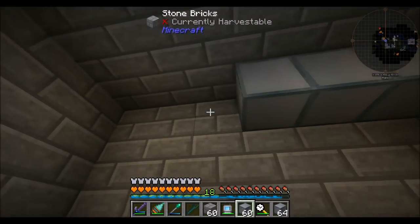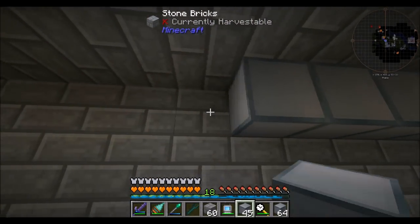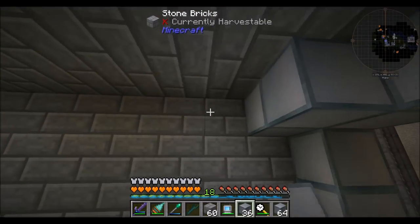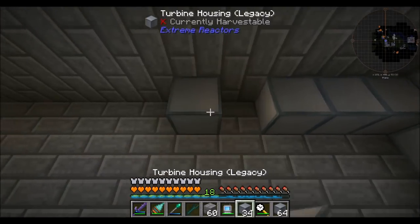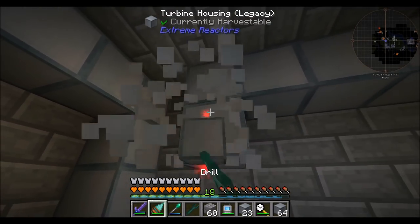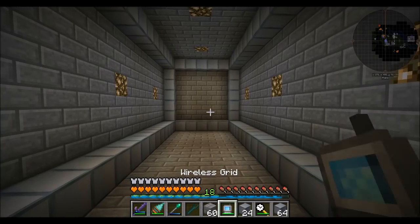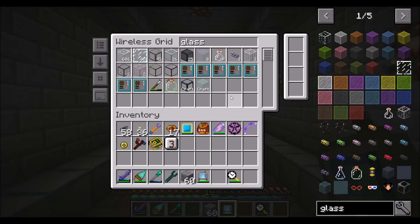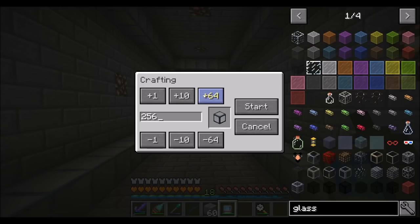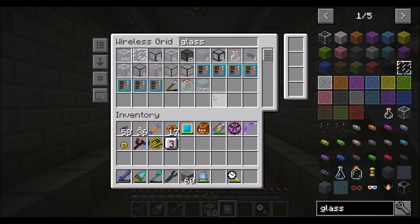So this guy goes on this rim, and then we run along this line. Then we have to fill in the sides with glass, which is going to be the hard part. So that all looks good. I'm going to request 192 turbine housings — we have 192 turbine housings available, so that's a good start to making turbine glass. I love the auto-crafting glass feature.